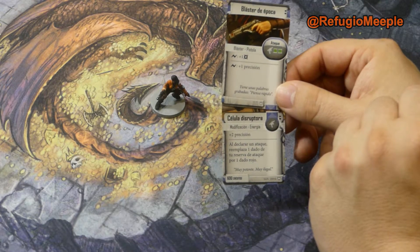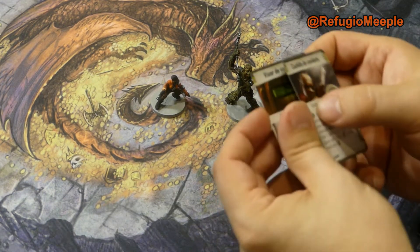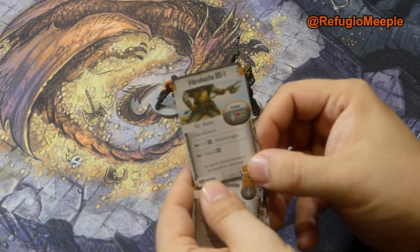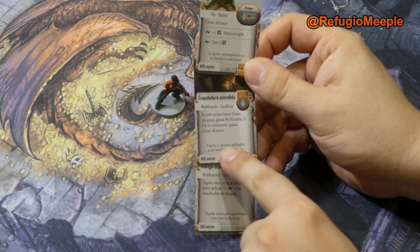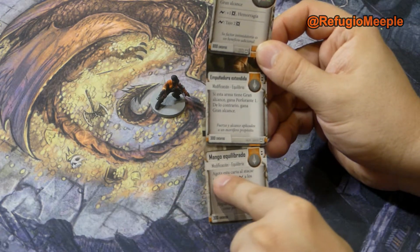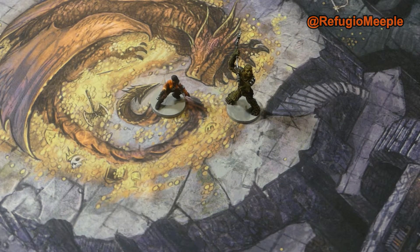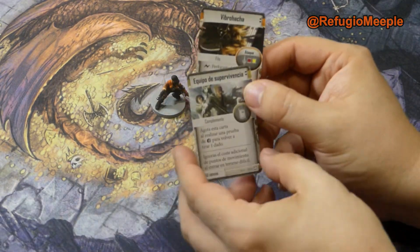Jin lleva el blaster de época con la célula disruptora de mejora. Como complementos, tiene el visor de combate y el cuchillo de combate. Garkan tiene la vibroacha con dos mejoras: la empuñadura extendida, que le da gran alcance —pero como ya tiene gran alcance, le da perforante uno— y el mango equilibrado, que se puede agotar para aplicar un rayito a los resultados de ataque. También tiene la vibroacha original y el equipo de supervivencia.